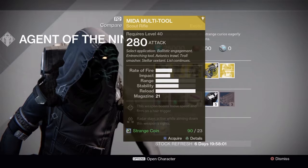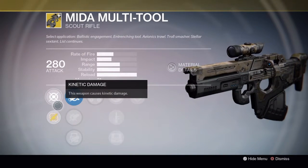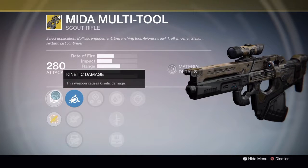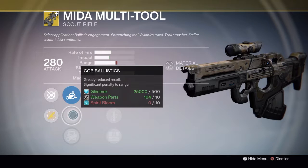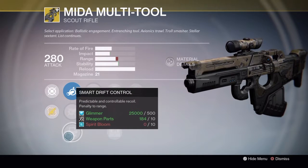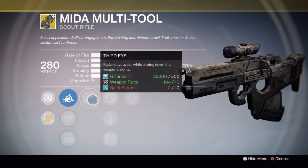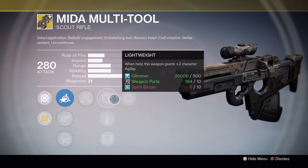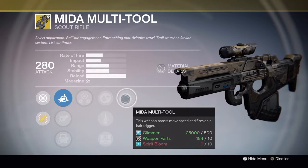The weapon for this week is the Mida Multi-Tool. It's probably without a doubt one of the best exotic scout rifles, especially if you're a Crucible player. It comes with Soft Ballistics, Close Quarter CQB Ballistics, and Smart Drift Control. We have Third Eye which keeps the radar active, Lightweight, Quick Draw, and Field Scout. The main bonus includes this weapon boosts move speed and fires on a hair trigger.